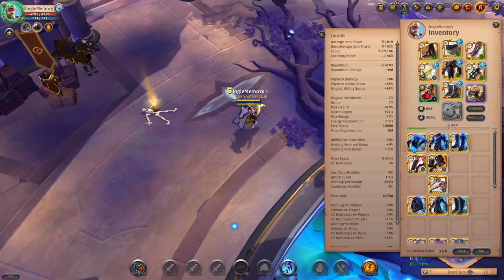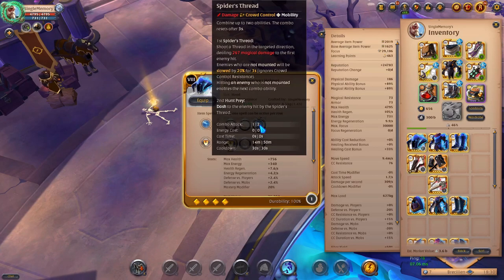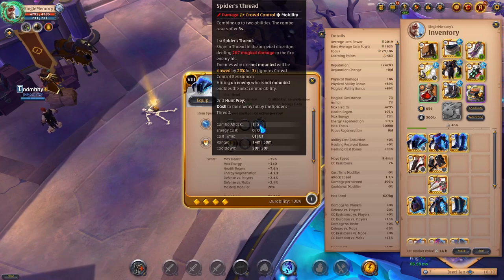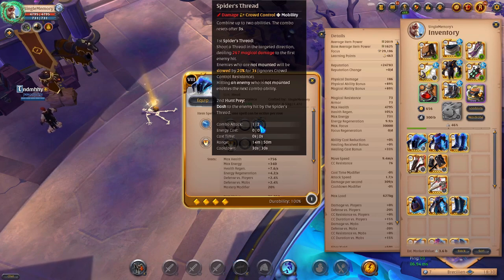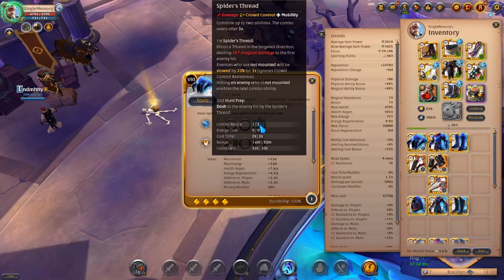First things first, we have the Dust Weaver set. We are currently looking at the Dust Weaver helmet. The ability that comes with it is Spider Thread, which combines up to two abilities and the combo resets after three seconds. The first one shoots a thread in the target direction dealing 267 damage to the first enemy hit. Enemies who are not mounted will be slowed by 20% for three seconds.